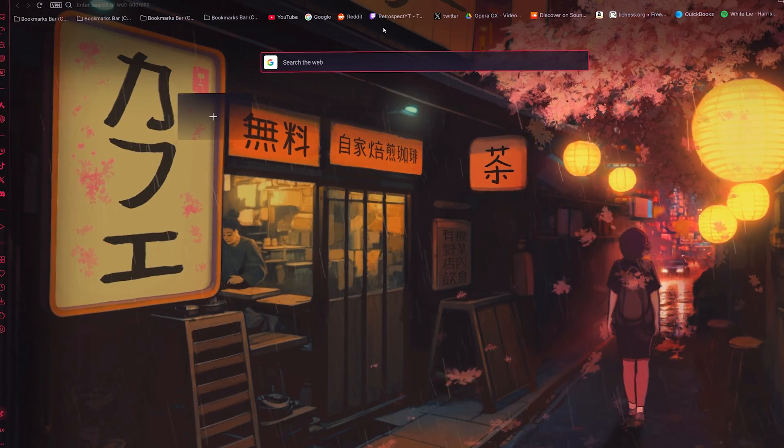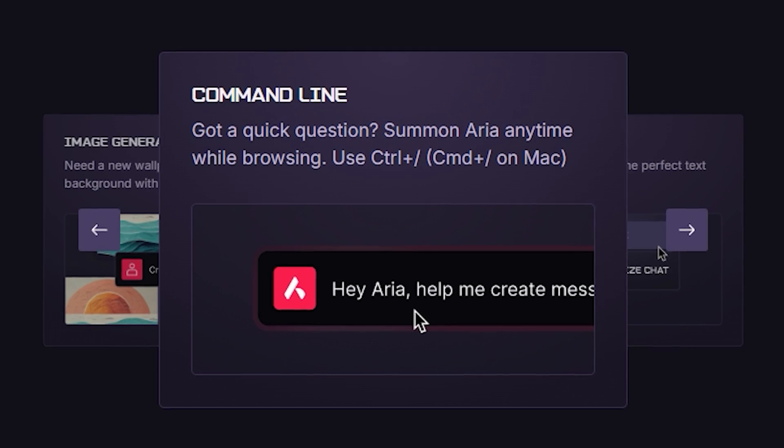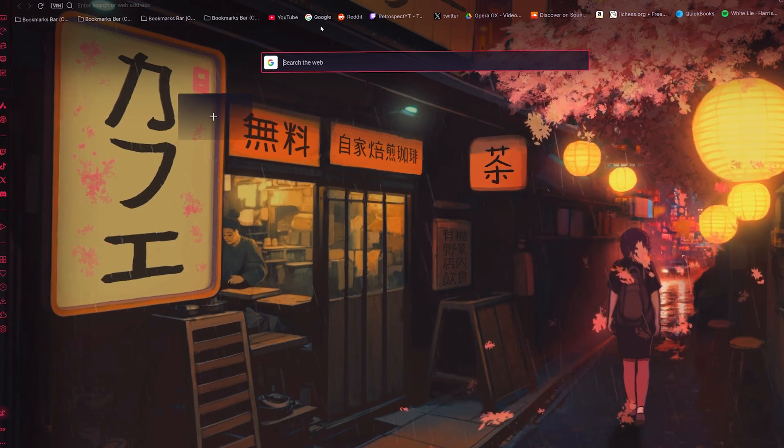And now you're not just using Opera GX, you own it. You've got the look, the mods, and even your own AI helper. Now that you're all set up, explore it, break it, and mess with it. Make it completely yours.